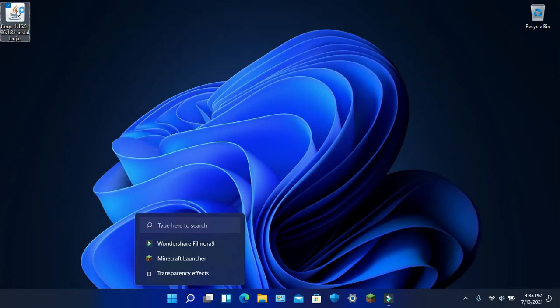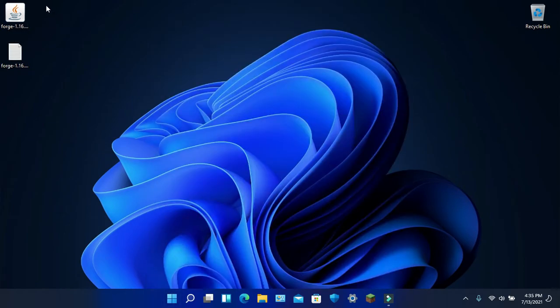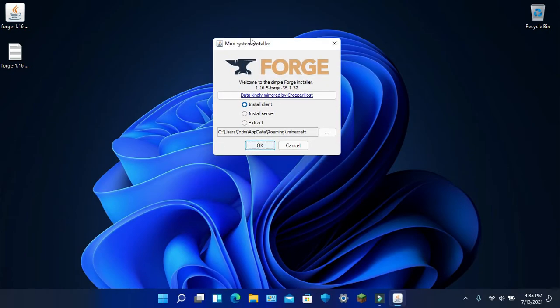Now run Forge. Once Forge is up — I've been getting a lot of complaints about this not working — you have to simply hit Install Client. I already have Forge downloaded, so I don't need to do this, but it'll let you know when it's done. Hit Install Client and you should be good.